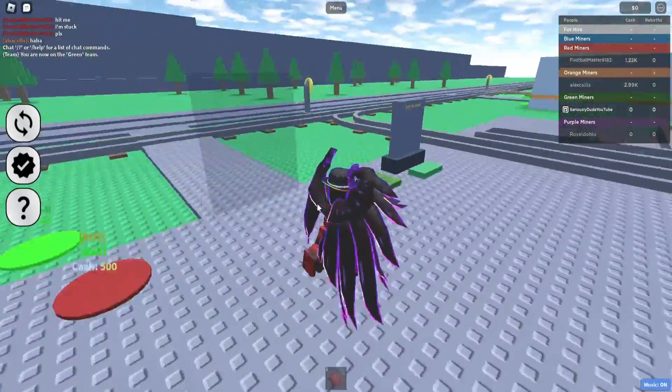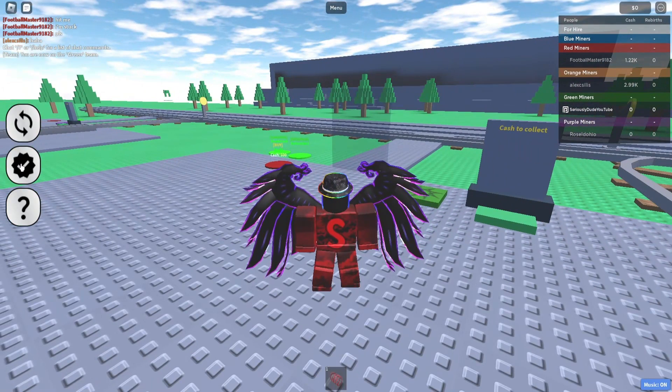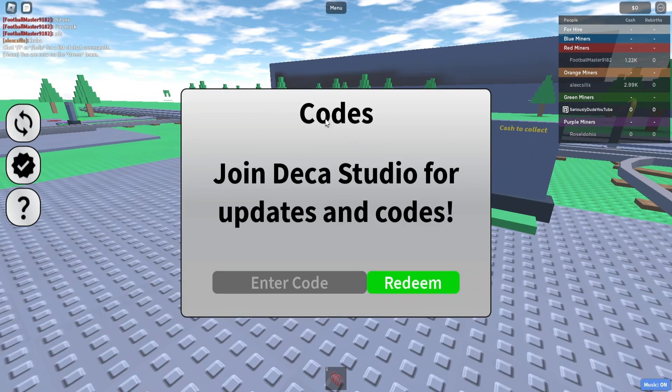That's where we'll be putting the codes in and redeeming our rewards. It says 'Join X Studio for updates and codes,' but today I'm going to be going through all the codes with you so you don't have to do that. On the enter code button, make sure this is all in caps guys, otherwise the code will not work. So the first code is: 10MV1S1TS.